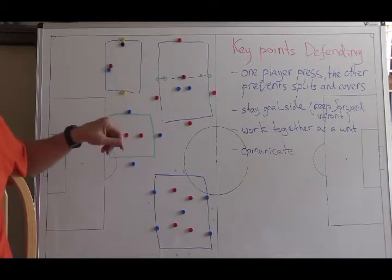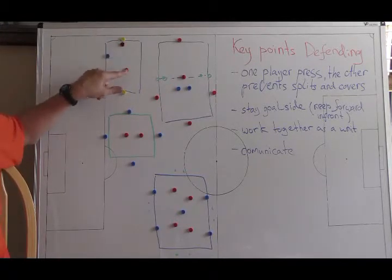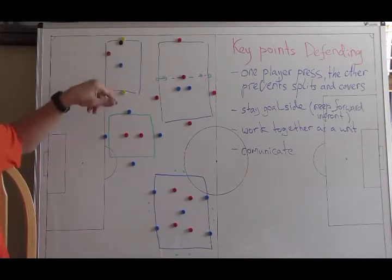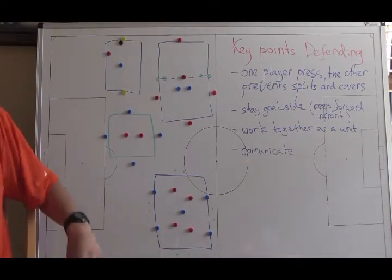The goal for the player in possession is to get the ball from one target to another — that's a point. When blue moves it one way and red wins the ball, red becomes the possessing player and blue becomes the defender. Each time the ball travels from one target to the other, it's a point for the player in possession.